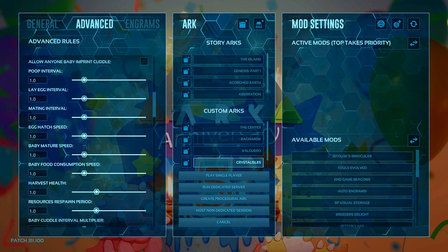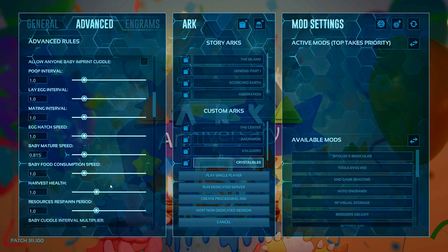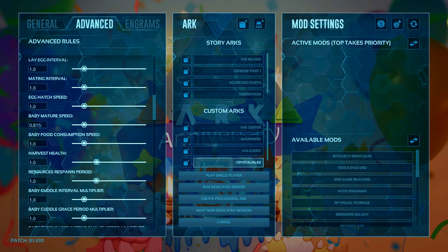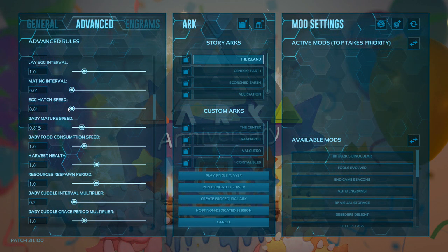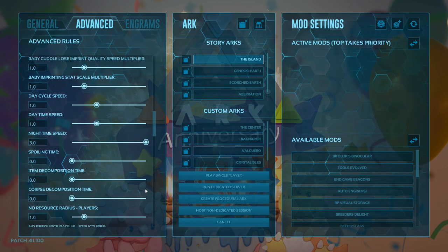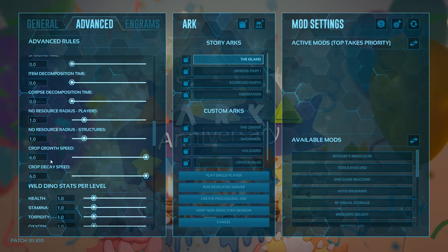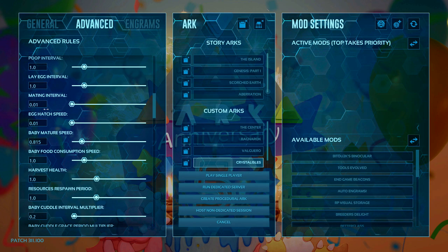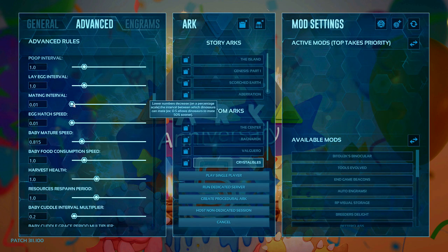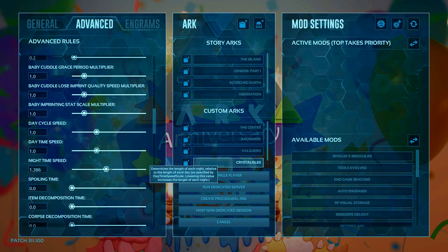The baby mature speed we're going to set at 0.815 and the baby cuddle interval multiplier is going to be set at 0.2. This means if you are imprinting your rexes — and you're probably going to be using rexes to fight the boss on the island map — it will take five imprints to get a full imprint, and each imprint will be spaced about 15 minutes apart. Take egg hatch speed up to times six, which means rexes will hatch in about three minutes. I also turned crops up to six in my playthrough. The mating interval take down to 0.1 — the male will be ready to mate straight away but the female will have to wait three minutes, preventing getting lots of eggs one after the other.